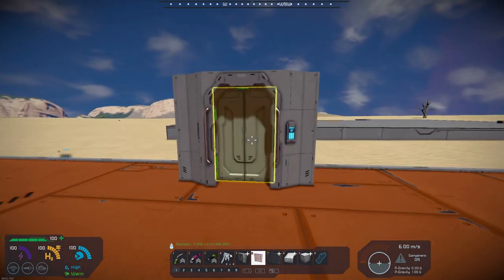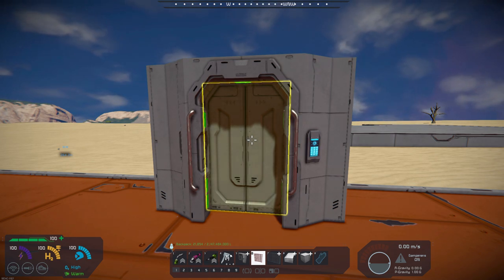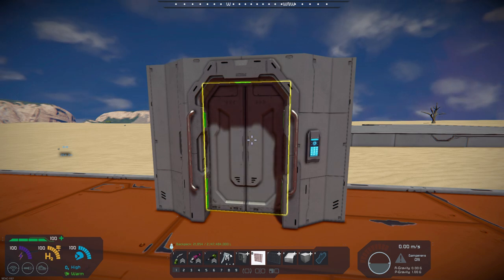So, short video — this is the Graphically Updated Vanilla Door Block by Demented. It's great to be back making videos again.